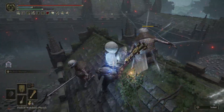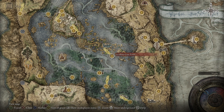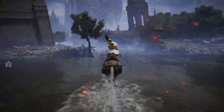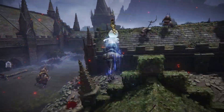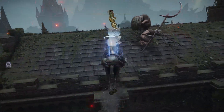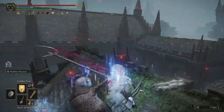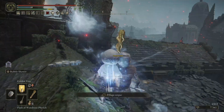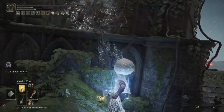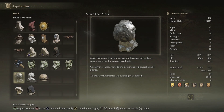To get the chest piece, you need to farm any of the Albinauric fellows who are just wearing it. A nice easy group of four of them spawns near the Academy Gate Town Site of Grace in Liurnia. Just northwest from there on some rooftops are two, and then two more above them even further. There are more similar enemies in the area, however only four of them are wearing this chest piece, and they are the only ones who drop it. This is something you may need to farm for a bit, but not too long as it isn't a particularly rare item and it is thankfully just one armor piece.